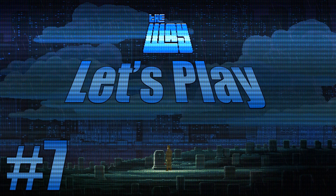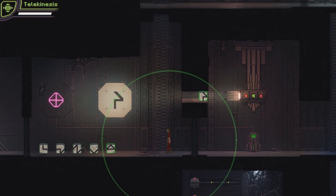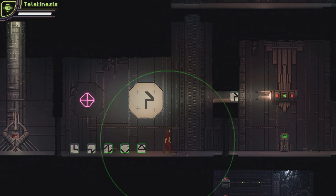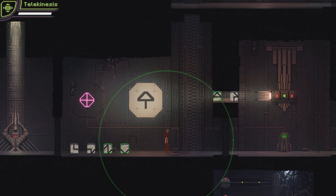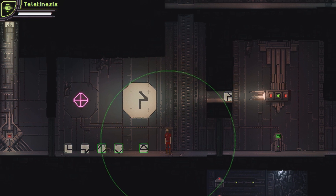Welcome back everyone. Welcome back to Let's Play The Way. We're doing the final puzzle here in a temple. I don't know what temple it is, but we're trying to make this symbol, I'm assuming, with these parts — by placing them over this little hole. It's like a projector, I guess.